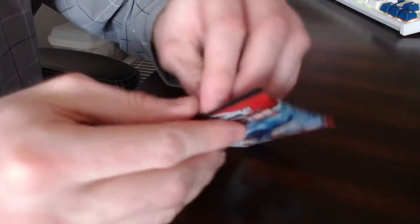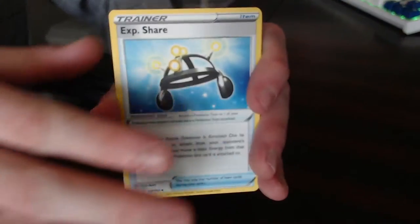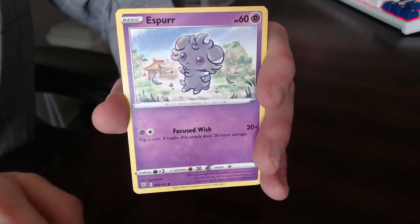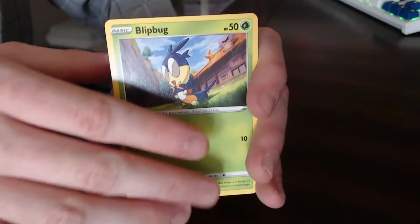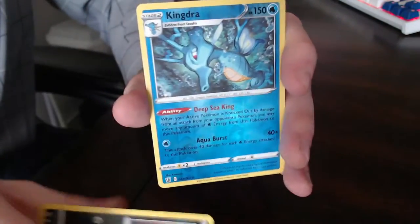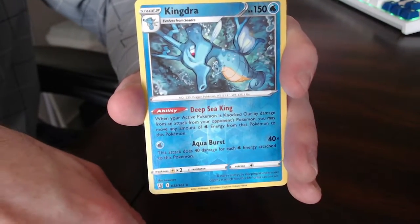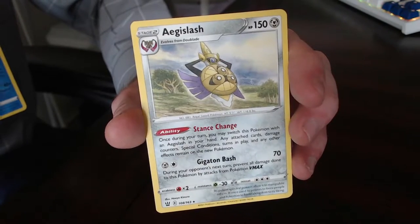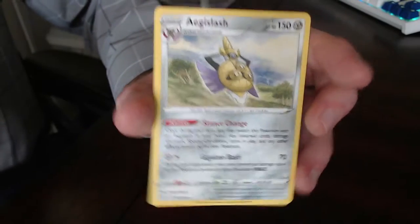Second pack of the video — we've got an Empoleon artwork. From the back to the front: psychic energy, XP Share, Carkol, Dottler, Frillish, Espurr, Blipbug, Silicobra. The reverse is a Kingdra — I always like the reverses of the normally hollow cards, so reverse Kingdra is a very nice pull. And the last card is a non-hollow Aegislash. Shout out to Boyd — we got a nice Aegislash pull, the non-hollow shield form. I think we pulled the hollow Aegislash in the first video of the box.